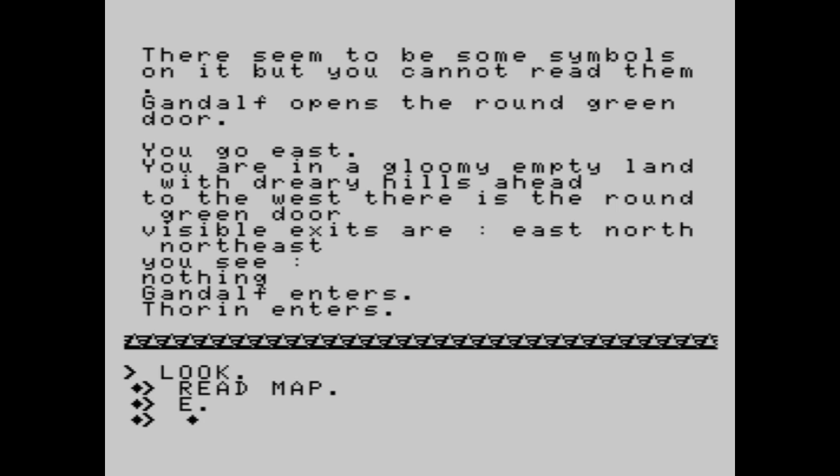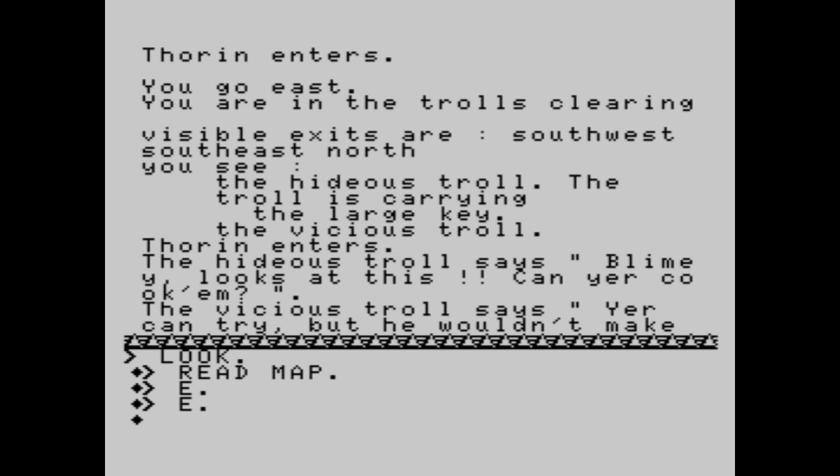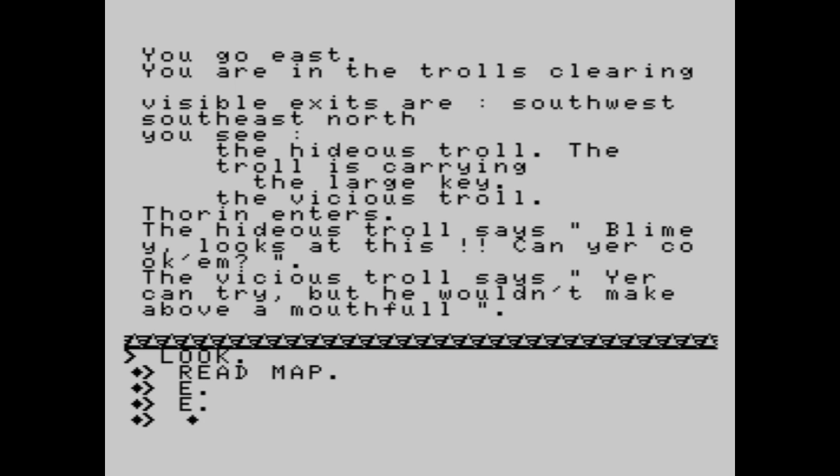Gandalf enters, and so we're going east again and we get another screen. You are in the troll's clearing. Visible exits are southwest, southeast, north. You see the hideous troll. The troll is carrying the large key — and believe me, we want that key. The vicious troll says some unfriendly things. So he's not a nice troll, like the internet trolls. So we're going north.